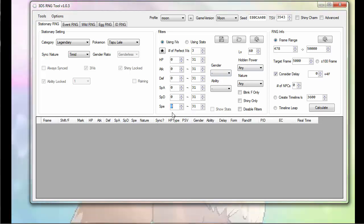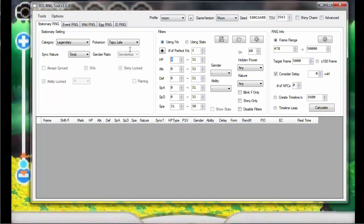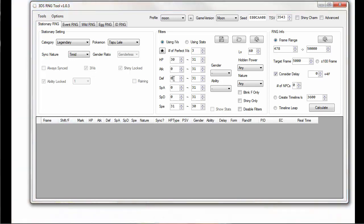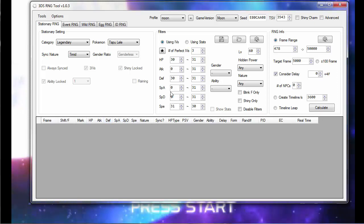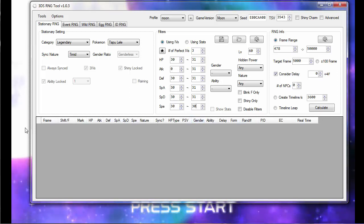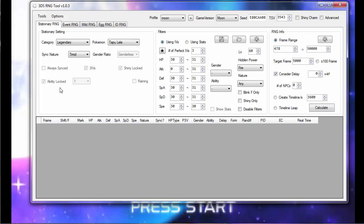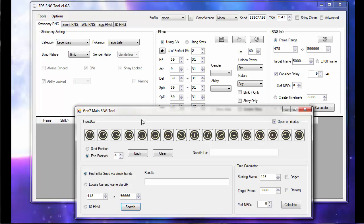Ideally it would be hyper trained up, so it'll be three perfect stats we're looking for. For speed we're looking for 30. Health could be 30 or 31, so we'll do 30 to 31 — basically everything but attack, because that gives you the most options for which Hidden Power Fire you're getting. Speed should be 30, and I don't think speed can ever be 31 so we'll leave it. Hidden power — I'll check off Fire, that's what I'm aiming for. You should check off whatever you're aiming for. I increased the frame limit to 500,000 — that's basically how long you're willing to wait.